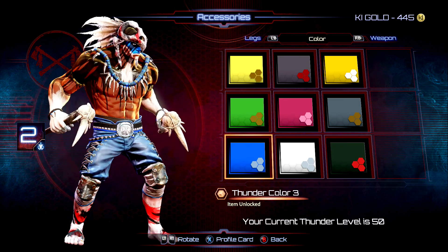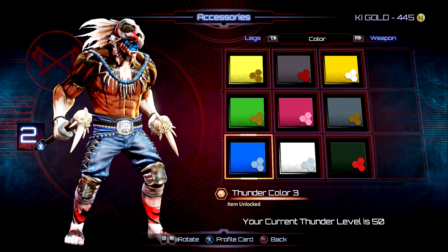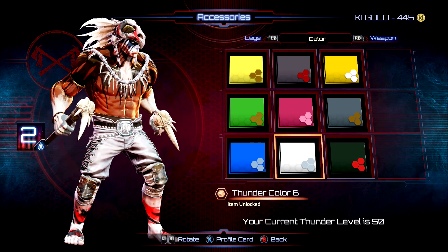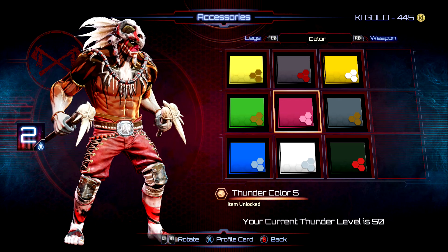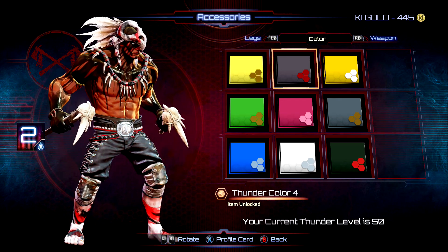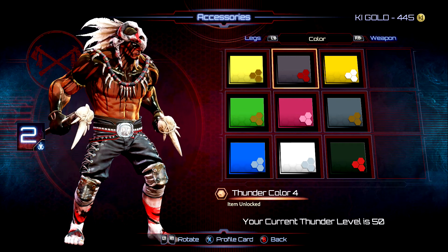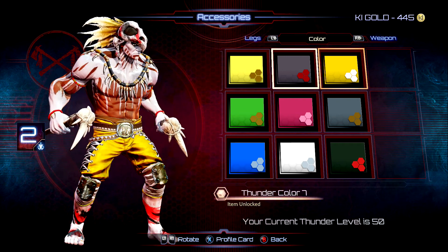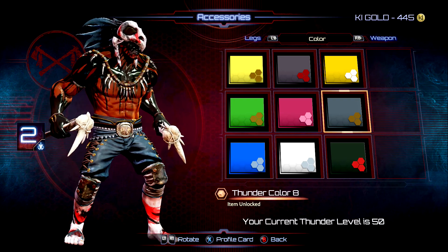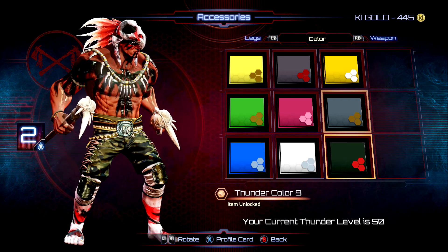For slot number two, we went with the bone headpiece with the red and white stripes on it, same with the legs. He's barefoot with the red and white stripes, and he's got the bone weapons. That looks real cool — black and red always go together well. I like that combo. And then we got the strawberry banana milkshake Thunder, and color number eight is pretty cool as well.